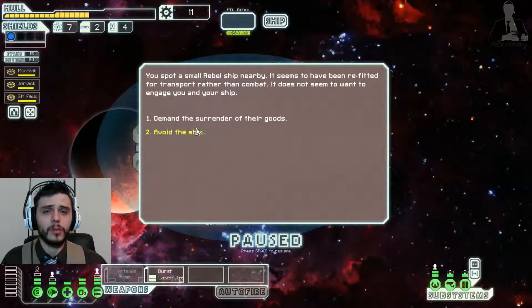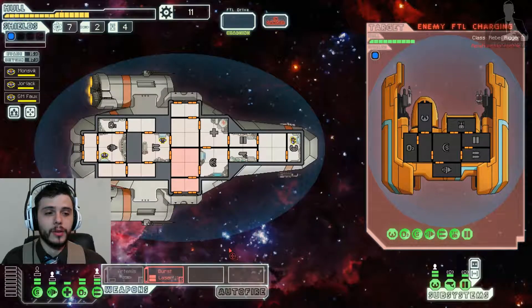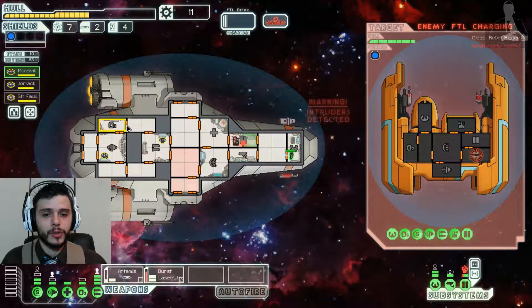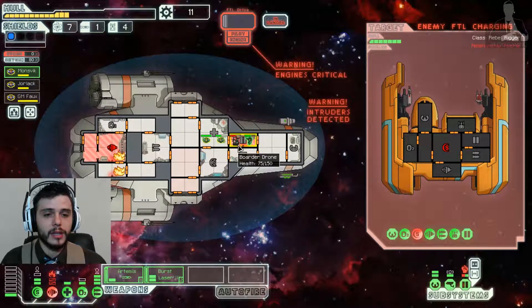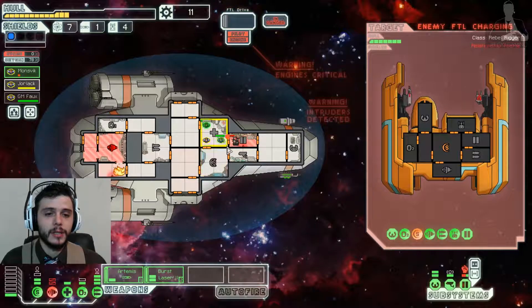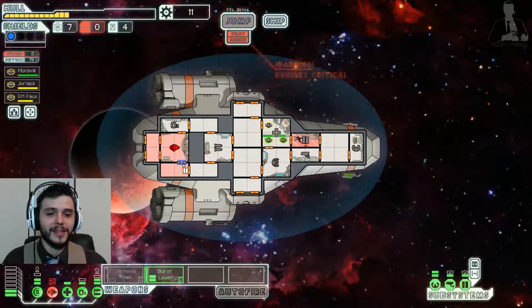A small rebel ship — the rebels are the bad guys. We're gonna fight because they don't want to surrender. We've got an intruder and a hull breach — see that crack? That would be a nice little hull breach, so oxygen is leaking out. I think they left. But we've got to get all these guys in here to fix this.